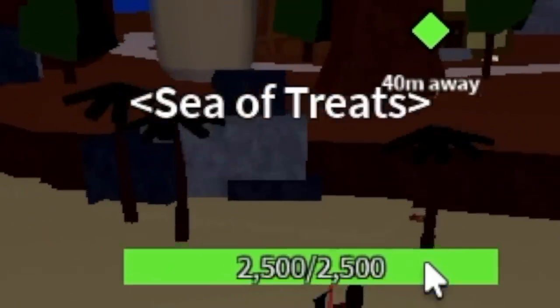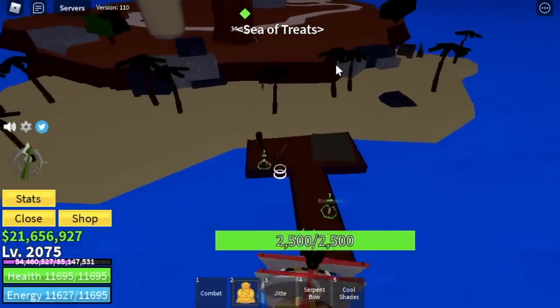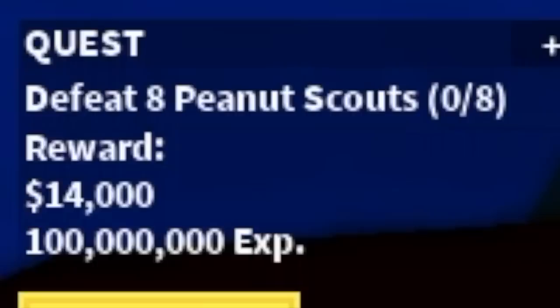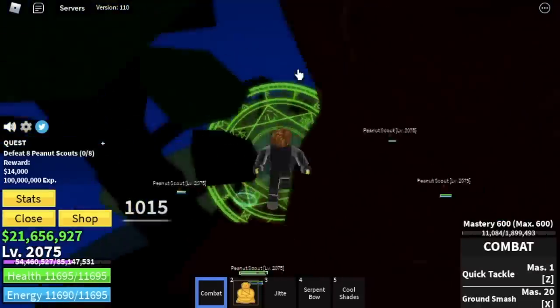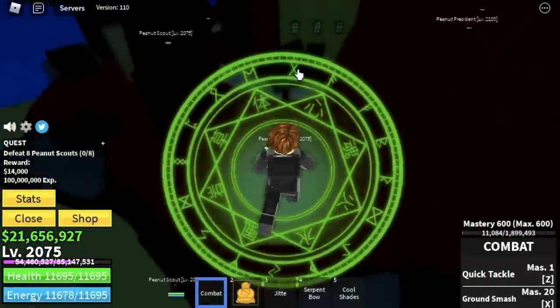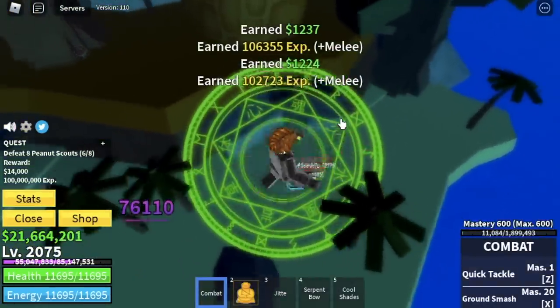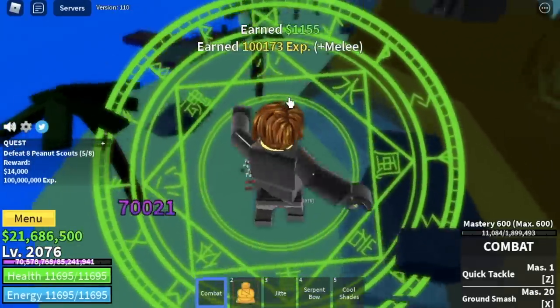Next island is the Sea of Treats — the final islands, guys. Congratulations to us! We're gonna start with the Peanut Scouts. You need to defeat 8. This is the best area here because there are 4 mobs close together — you can lure them all and defeat them easily. Just keep on grinding here until you reach level 2125.